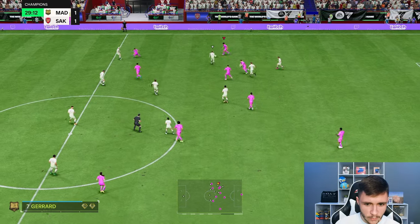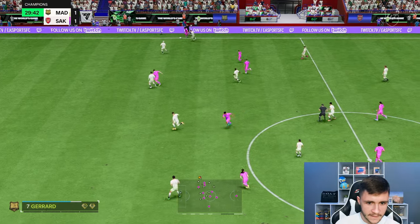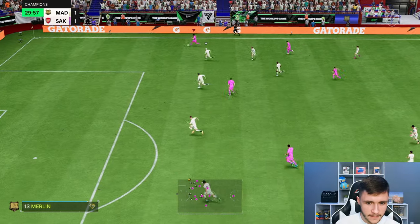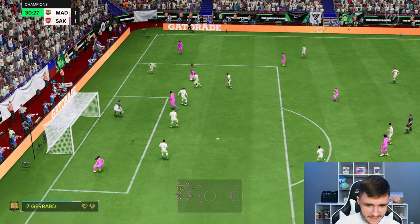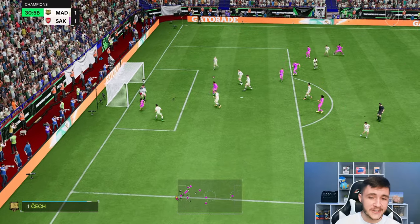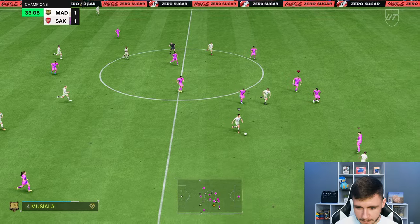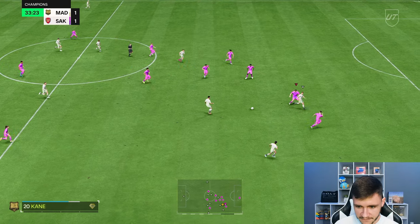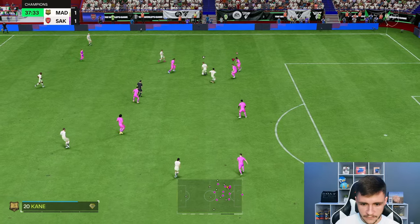I'm actually going to make a run with him because I want to kind of whip it across. He's making that run — Reese James is very quick. Dyer isn't really getting in the box so we'll just cut it back to him. Step over, cut back — Sebastian Hodler, we should be scoring right there. So far his passing has been very good. I like to step with my center backs — I know it's a bad habit, but it gives us a good feel of Eric Dyer.